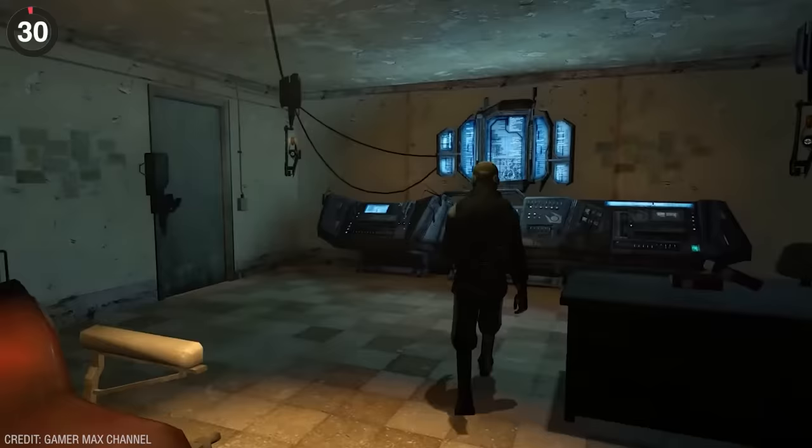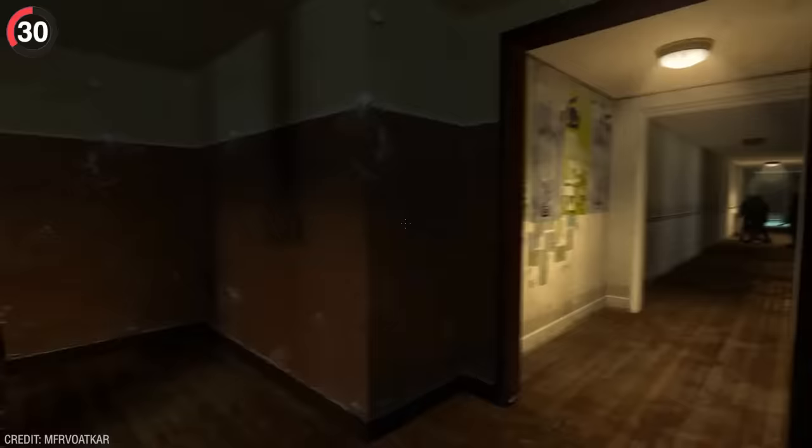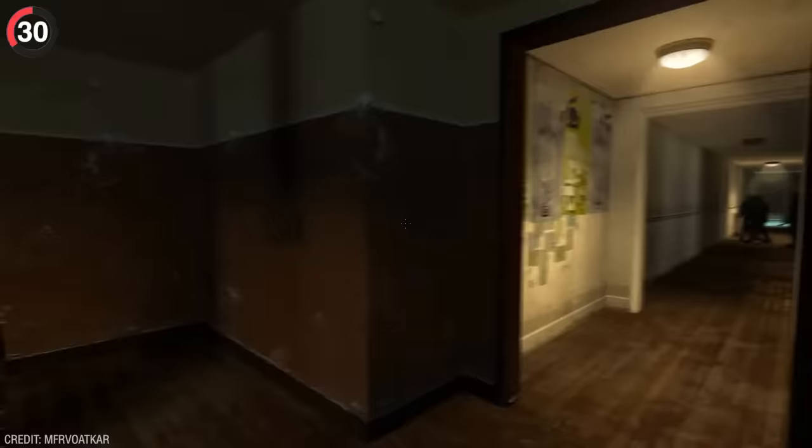A few years later they followed up with Half-Life 2, and this has a disturbing detail nobody should have seen. At the start of the game, you hear a raid going on in one of the apartments, but before you can investigate, a cop blocks you. You're only supposed to hear what's going on, but if you phase through the wall, the civilian the cops killed is right there on the ground. It's super messed up considering it's blocked off.